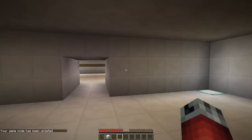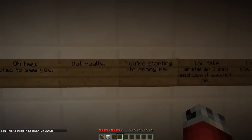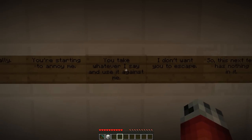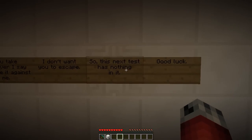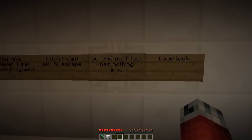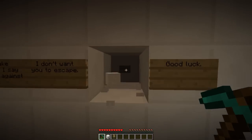This is the second room — let me go out of creative. Hopefully that death glitch doesn't happen too many times. Germ says: 'Glad to see you — not really. You're starting to annoy me. You take whatever I say and use it against me. I don't want you to escape. This next test has nothing in it. Good luck.'